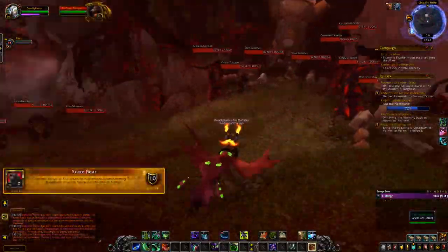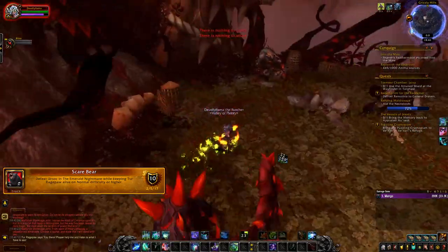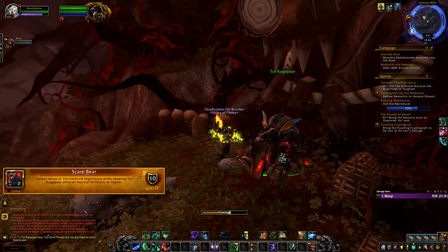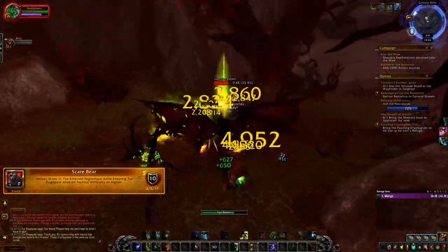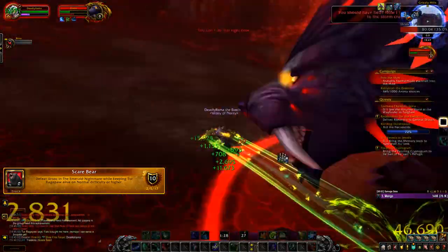The next achievement is called Scare Bear. All you have to do is kill all the trash in front of Tur, release him, keep clearing all the trash until you reach the boss, and just nuke Ursok. Once you do that, your achievement will pop up.